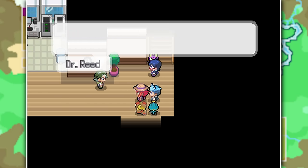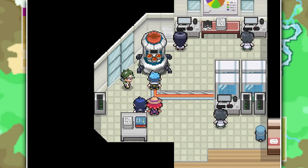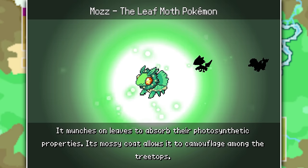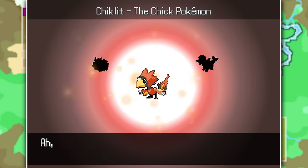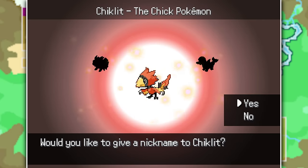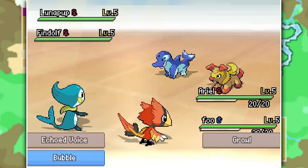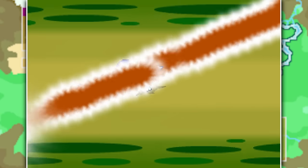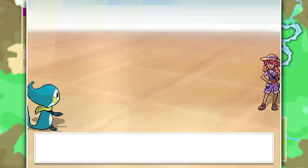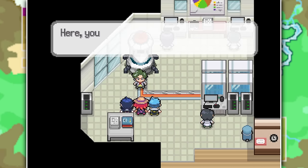We explain the Alter Pokemon situation to the Professor, who's not happy but is glad we're alright - and he has no problem giving us a second starter. It's X and Y all over again! I get to choose first from Moss the Leaf Moth Pokemon, Chicklet the Chick Pokemon, and Fyndal the Dolphin Pokemon. Since I already have a water type and really like Chicklet, I go with the fire type starter. Then we have our very first rival battle against Terra. We won, earning our Pokedex and directions to head to Condor City to get licensed as official Pokemon trainers.